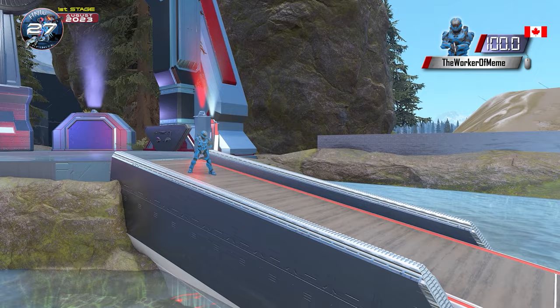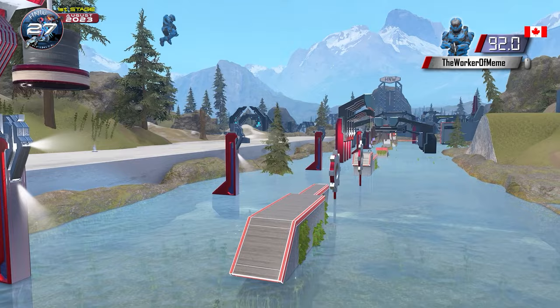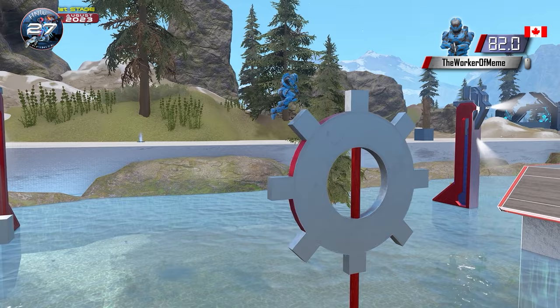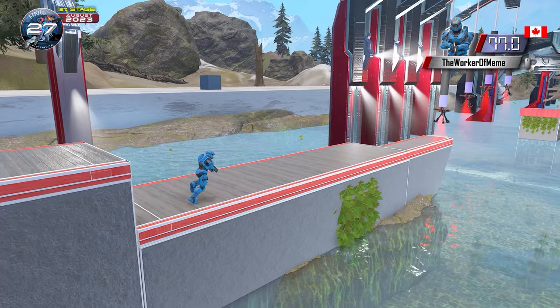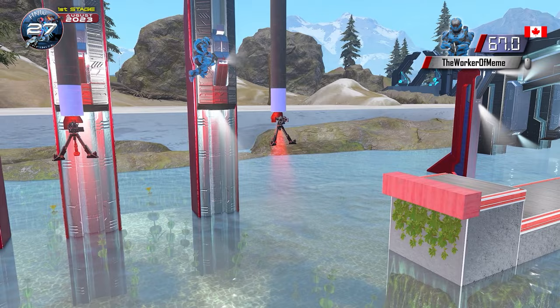He is on to the Step Slider. This is the fifth time we have seen the Step Slider in Halo Ninja Warrior. 206 people have attempted it and 168 have cleared it. Make that 169. The Worker of Meme is now on to the gear grind. Hopping across the first gear nicely and goes straight to the second one. Worker of Meme going for the dismount — yes, he's got it. Now for the turret jumps. We've had one competitor attempt this before him and he cleared it. K-Fly was able to clear it. Yes, Worker of Meme can make it two for two on the turrets.